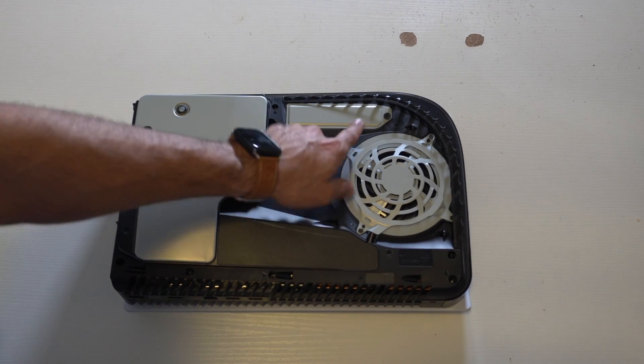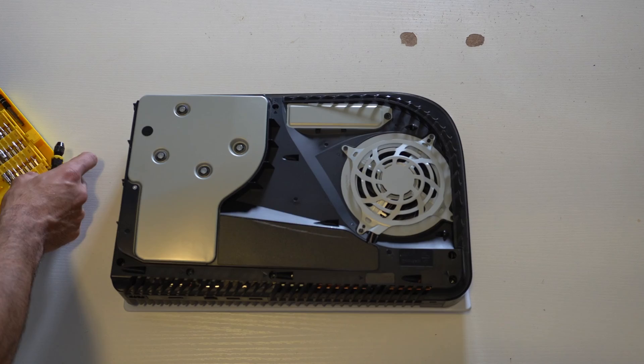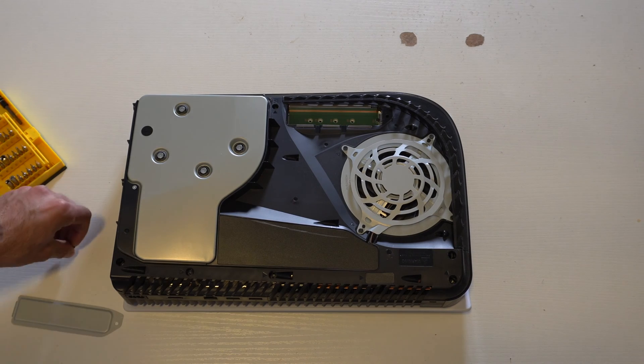Now we need to get access to this area — this is basically where the NVMe is going to live. Grab a Phillips screwdriver, remove the screw, and just lift off this cover. And just like that, we're golden. There's a slot right here where you can actually insert the drive.